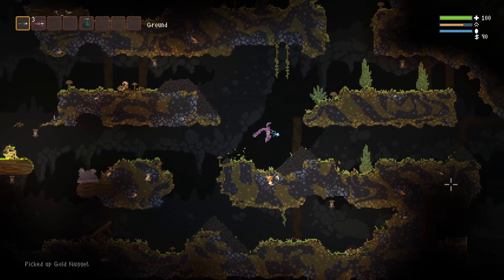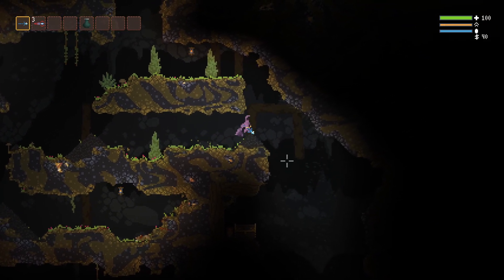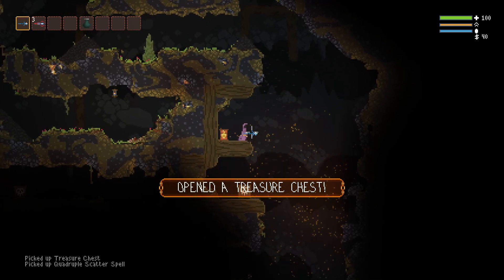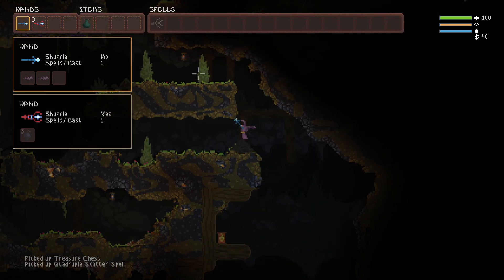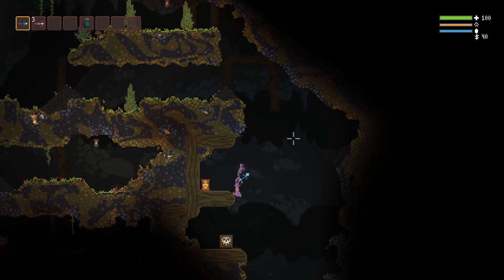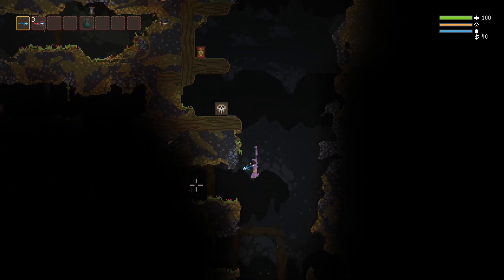We got a chest over here. Let's quad shot — triple scatter spell. Cool, not really useful right now, but could be later on.